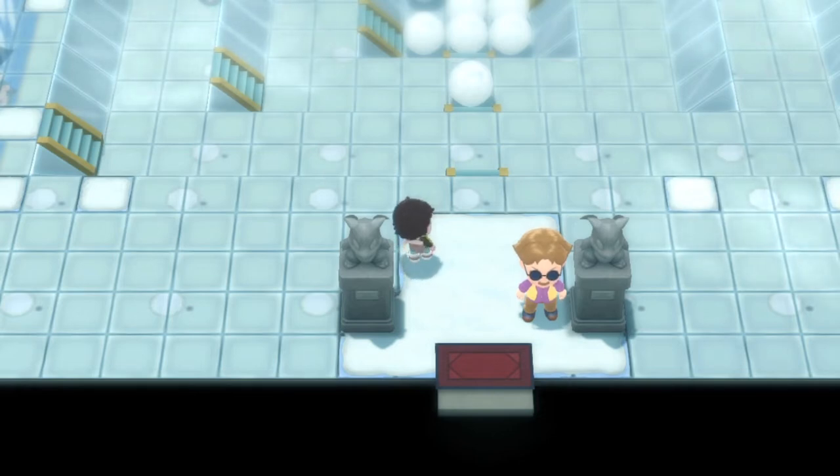The old glitch was also useful for eluding all of the gym trainer fights. So if you were speed running the game or just wanted to battle the gym leader without battling any other trainers, that was the way to do so. However with this brand new update I believe they patched it out, so in order to do this puzzle you just need to clear out all of the snowballs in your way.